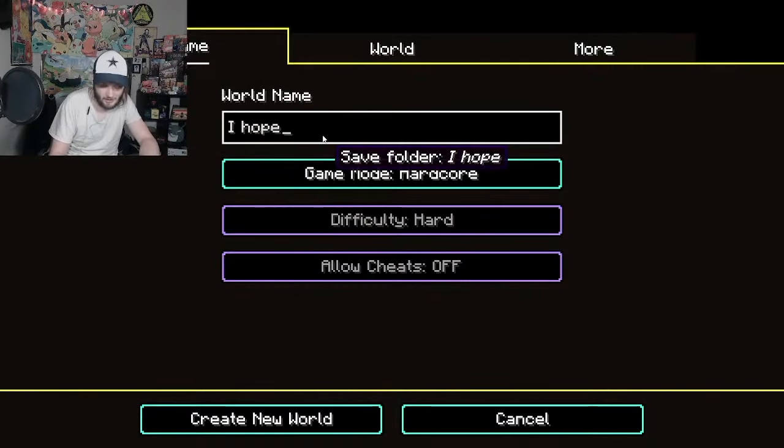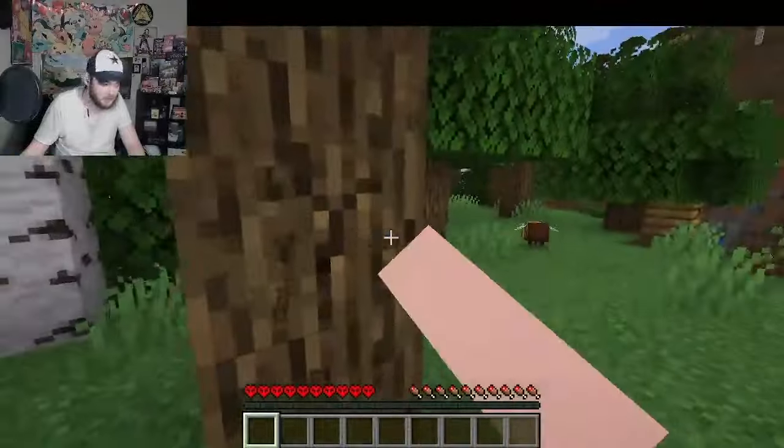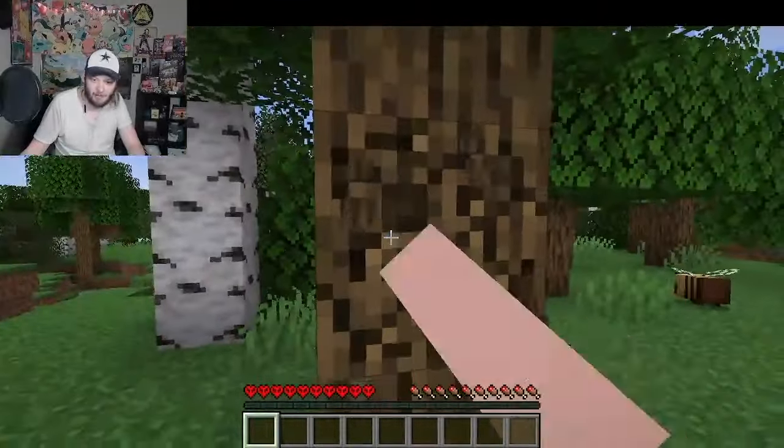We're playing Minecraft because I have decorations now. Look at the lights — that's cool. I got some pumpkins over here. I also got this little truck that says 'welcome.' We've balled it up, we're ready for Halloween hardcore. I hope I don't die to a creeper. And there's bees — I love bees.